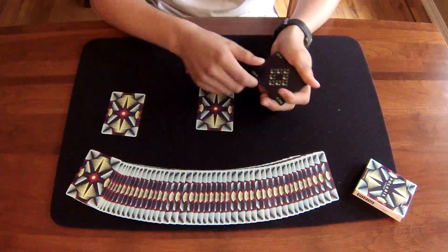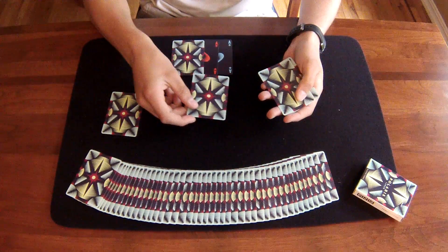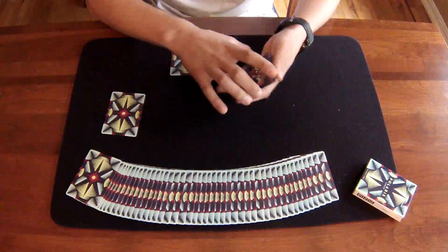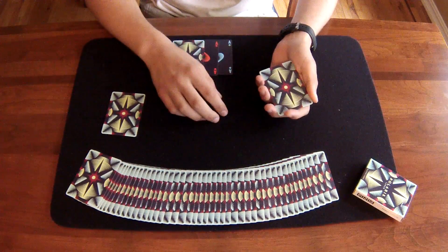Let's see if I can do it with the next one. I'll take a random card, place it on the top, and this time I'll actually show you the ace so you know I'm not cheating — it's the Ace of Diamonds. And watch, just a quick snap, and the ace is gone.